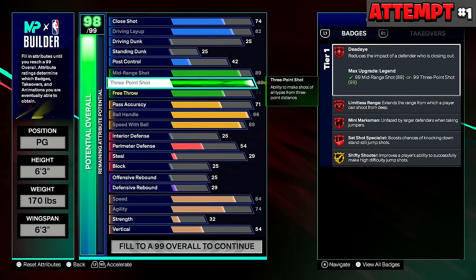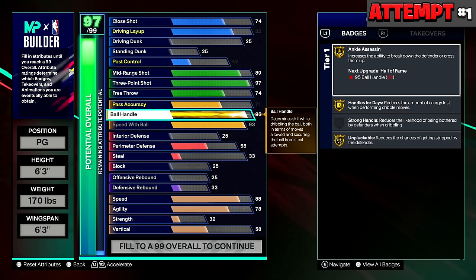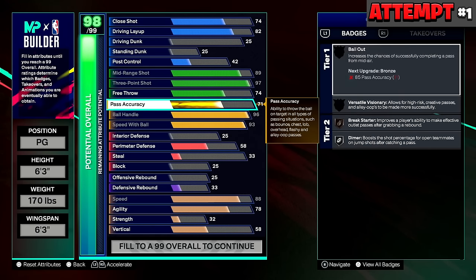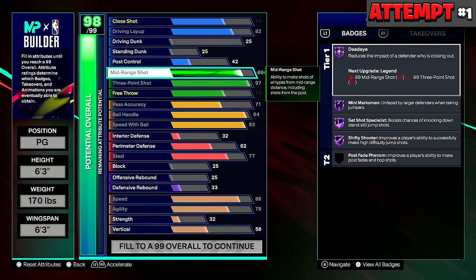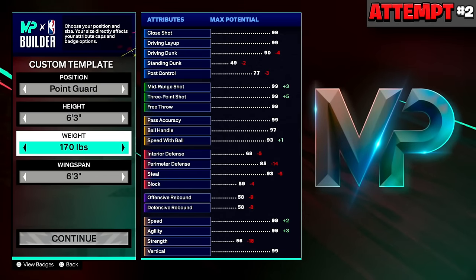I was a 98 overall with basically nothing else on the build, so I realized the high 3-pointer might have to go for the shorter builds. I started adjusting — went to 97 3-pointer for Hall of Fame shooting badges, tried upping speed with ball for Legend Lightning Launch but couldn't do it. I sacrificed some ball handle, couldn't get 94 speed with ball at this height, weight, and wingspan. I put some defense on — couldn't get 79 steal for Silver Glove, only Bronze Glove. Still no perimeter defense and a 98 overall. This was not an all-around point guard build.